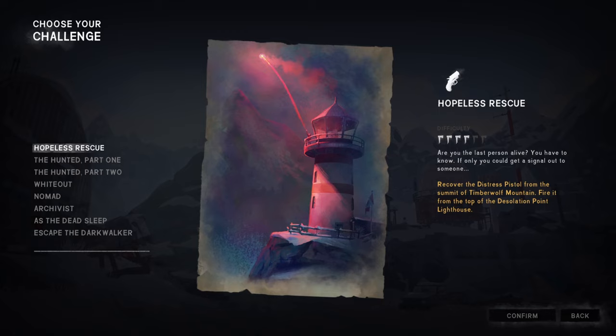Welcome to Hopeless Rescue. The Long Dark has several challenge modes, and today we're taking a break from traditional survival to try one out. In the Hopeless Rescue challenge, we spawn at Trappers with the goal of obtaining the flare gun at the top of Timberwolf Mountain, then traverse back south to Desolation Point and fire a flare from the top of the lighthouse. We have five in-game days to complete the challenge.